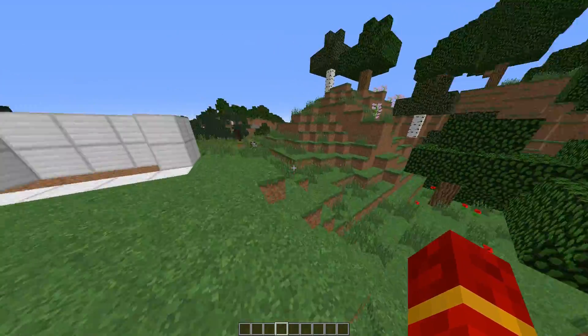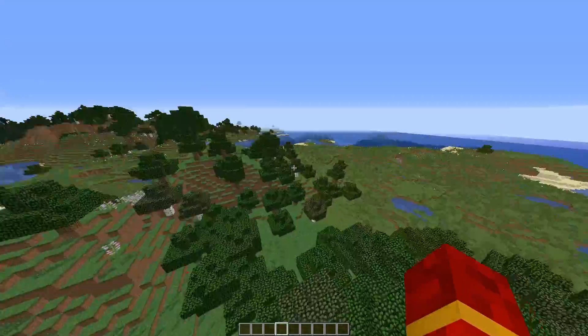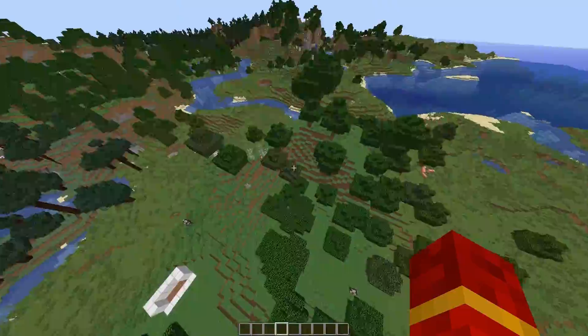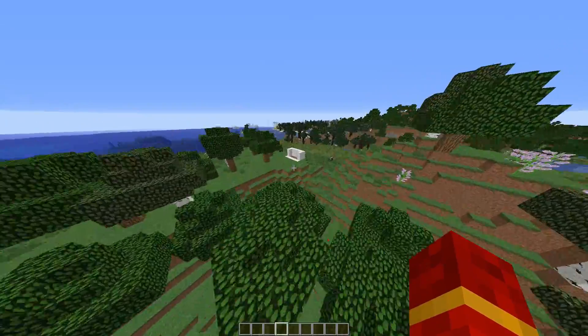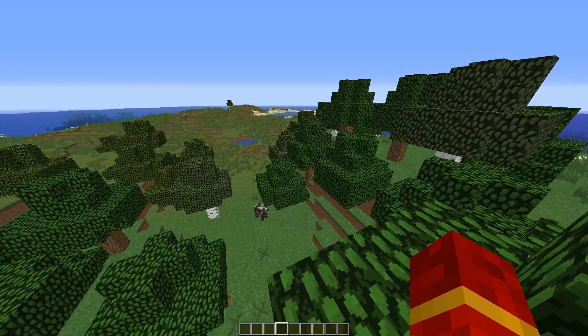When you first spawn into your world, what I want you to do is identify your spawn chunks. Your spawn chunks are this area generally — this is just where you spawn, your default world spawn. What these chunks do is make the command blocks always loaded, so the command blocks will always know where the hunted player's position is.